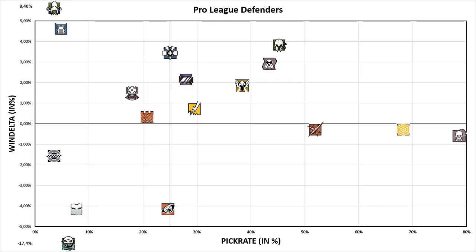Some comments regarding the methodology. The data is based on EU, NA and LATAM pro league matches from December until the end of January — the first half of season 9 pro league basically. There were a total of 897 rounds played, and I only included operators that had a sample size of more than 30 rounds, which means that you can't find Kaid, Tachanka, Kapkan, Frost or Caveira in this graph. The win deltas in pro league are a little more spread out than in ranked, so I had to adjust the scale of the vertical axis from 3 to minus 3 to now 5 to minus 5%. Apart from that, it's exactly the same graph as the Ubisoft one.